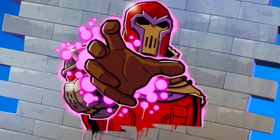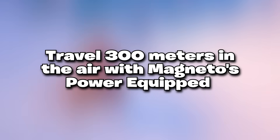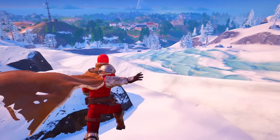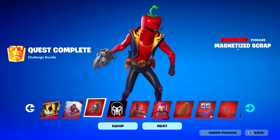For completing that challenge you're going to be awarded Magneto's Grasp Spray. The next challenge is to travel 300 meters in the air with Magneto's Power equipped. This is the mythic ability of Magneto, and once you use it you're going to be awarded the brand new pickaxe.